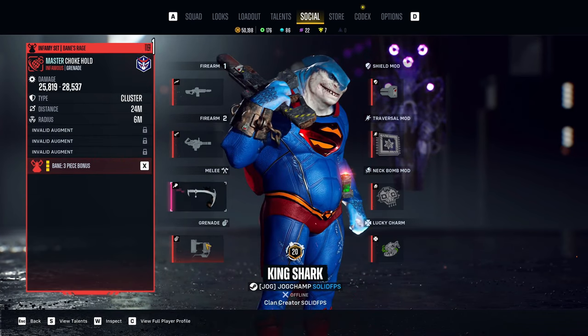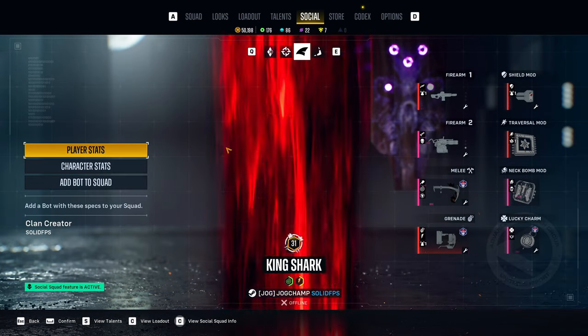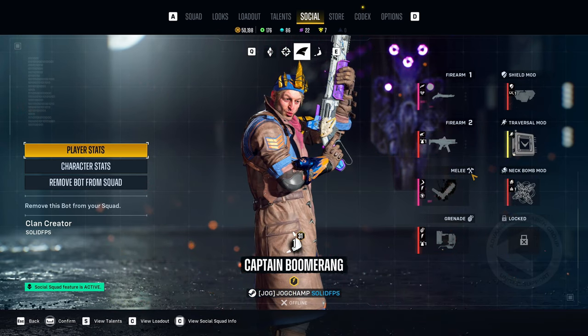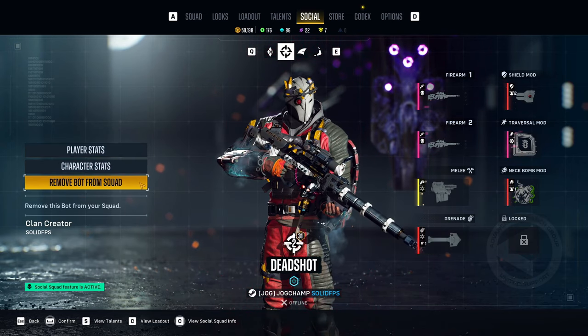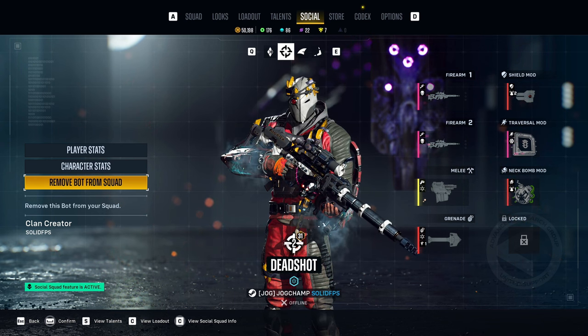Once you select them, at the bottom there's a 'View Full Player Profile' option where you can see what they currently have equipped. Right here you'll be able to see all of their characters, all of their stats, and the equipment they currently have equipped for that character. And of course you have the option to add them — add the bot to your squad or remove them.